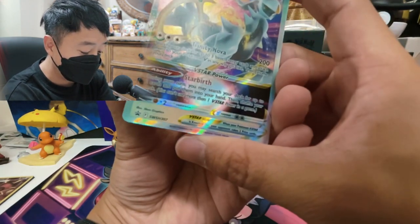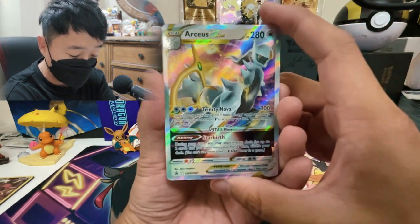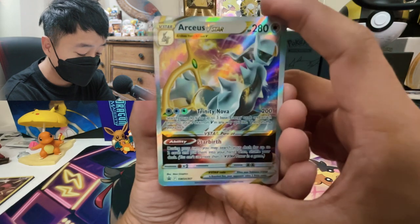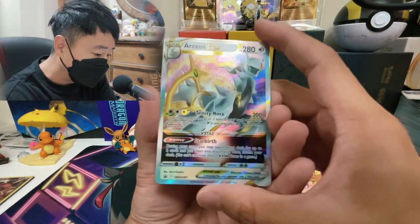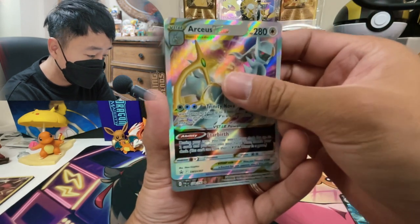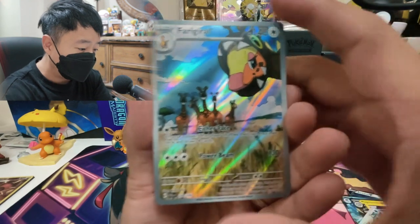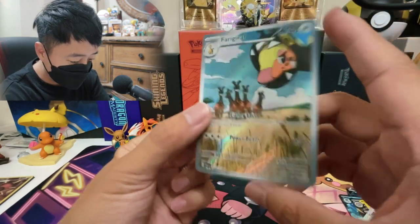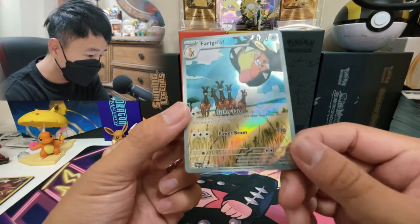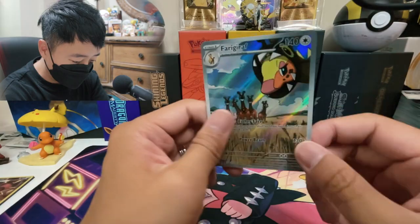And then we're also giving away the Arceus V-Star — this is the Black Star Promo as well. You'd have to get this card by buying the box. The artwork honestly is really cool. I do like this Arceus — it looks slimmer but kind of cooler for sure. And the last card we'll be giving away from today's video is the Farigiraf SAR right here. It's a really cool card and the centering is really good as well. That's all for the grabs.